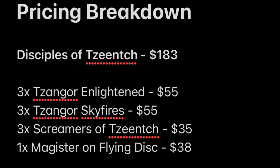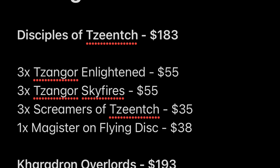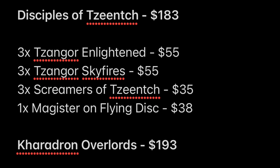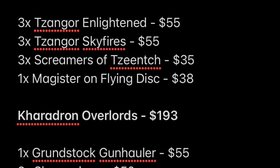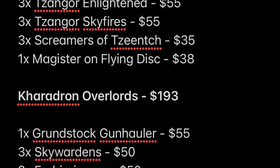You've got two factions. First, the Disciples of Tzeentch. The total of these models at retail price from Games Workshop comes to $183. That's three Zangor Enlightened, which can also make Sky Fires — so you get six of those. The box suggests you build three as Enlightened and three as Sky Fires. Both of those boxes cost $55 individually. You have a unit of three Screamers of Tzeentch, which comes in at $35, and then one Magister on Flying Disc. When this was released in January 2020, this was the only way to get the Magister on Flying Disc, and then they released it separately — now you can purchase it for $38.